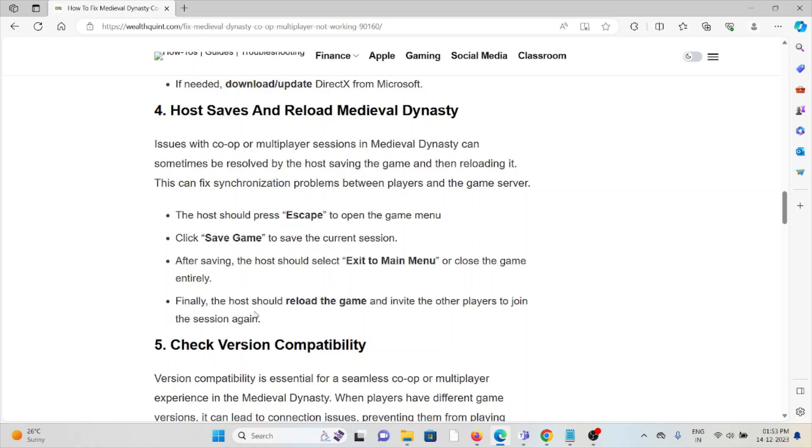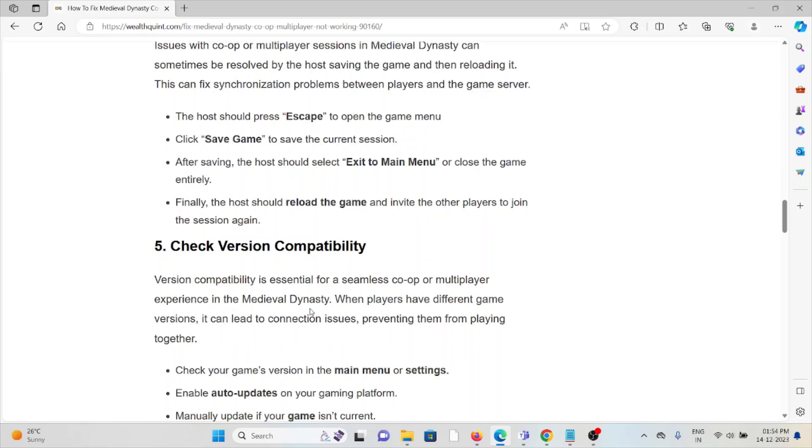Issues with co-op or multiplayer sessions in Medieval Dynasty can sometimes be resolved by the host saving the game and then reloading it. This can fix synchronization problems between players and the game server. The host should press Escape, go to the game menu, click Save Game, then select Exit to Main Menu. Finally, the host should reload the game and invite other players to join the session again.